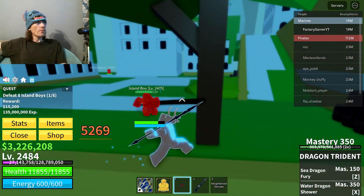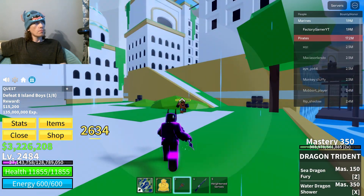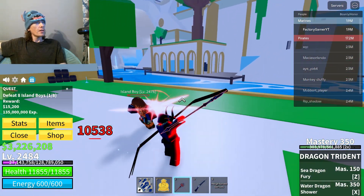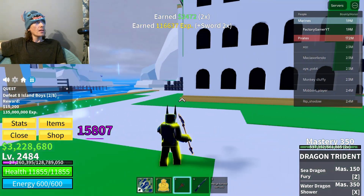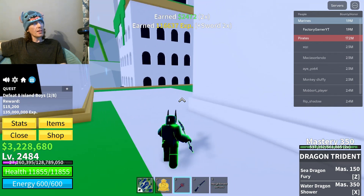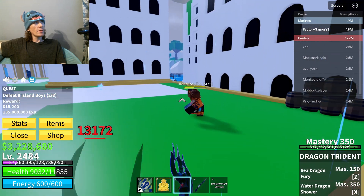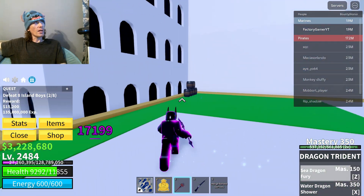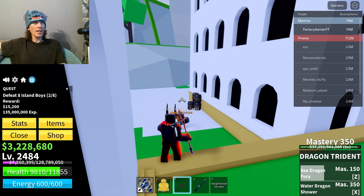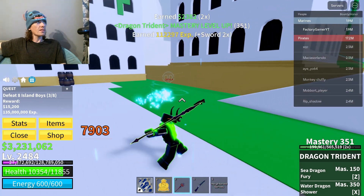Hey guys, welcome back to Blox Fruits. We have mastered the Dragon Trident all the way up to get the second special move. The first one is an amazing water shot that tends to throw your enemies quite a long way. It does great damage. I love the distance on this thing.